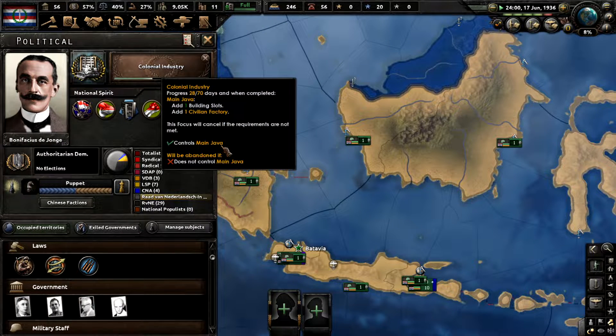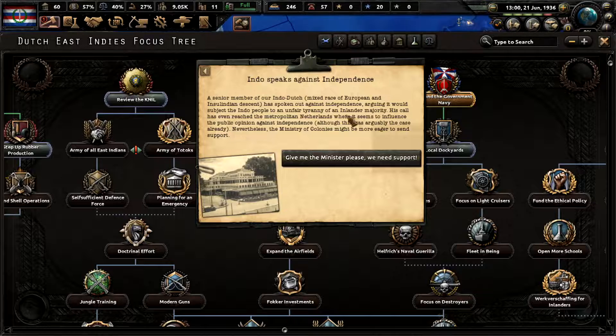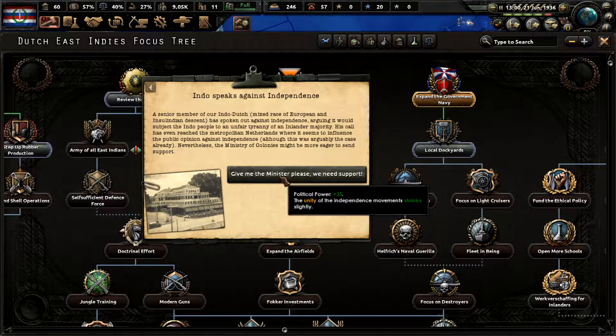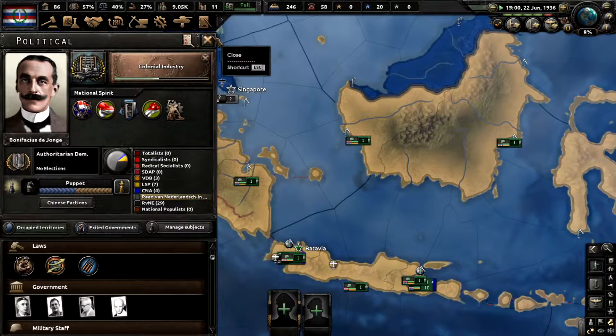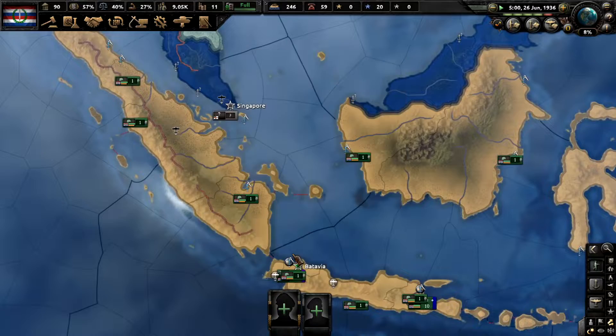After we finish this, we're going to read the next event: 'Indo speaks against independence' — a senior member of our Indo-Dutch mixed-race community of European and Insulindian descent has spoken out against independence, arguing it would subject the Indo people to an unfair tyranny of an inlander majority. Their call has even reached the metropolitan Netherlands where it seems to influence public opinion against independence. The unity of the independence movement shrinks slightly. So we're definitely going to be going for naval dockyards because they give us build slots, which is very important.